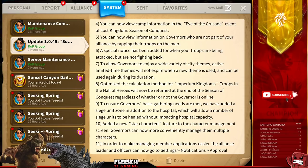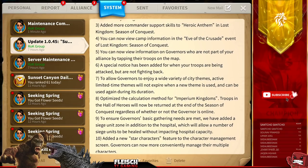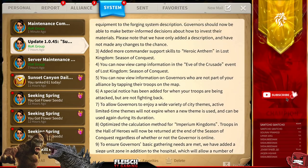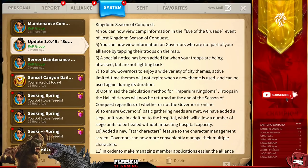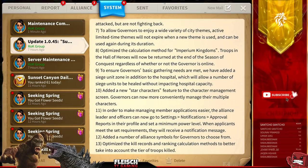Eighth, optimize the calculation method for imperial kingdoms. Troops in the Hall of Heroes will now be returned at the end of the Season of Conquest, regardless of whether or not they log online. There is a way to drop your kingdom power if you don't log in after a KvK is finished — I think they're going to address this issue here. All KvKs finishing before the update should still be able to make use of this.